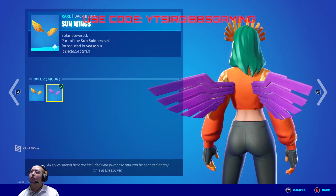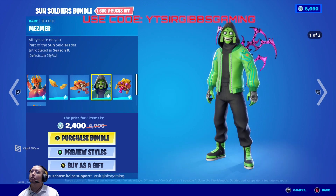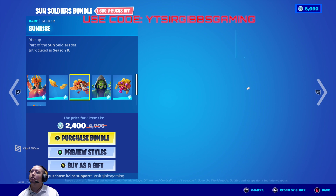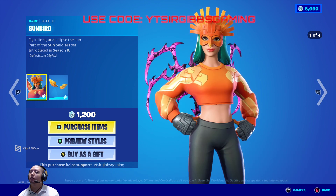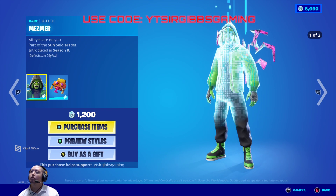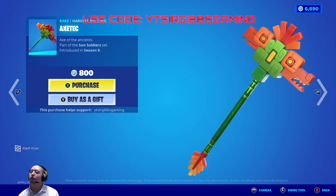You got a little back bling too, a glider, you got the Meemer, his back bling, and then a pickaxe for the two. If you just want to buy the skin separately it's twelve hundred V-Bucks. The glider is eight hundred, Meemer is twelve hundred, and the Axe Tech is eight hundred V-Bucks.